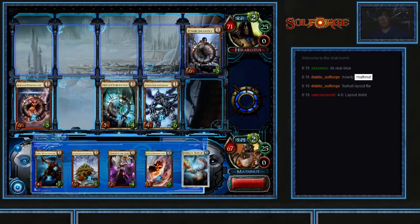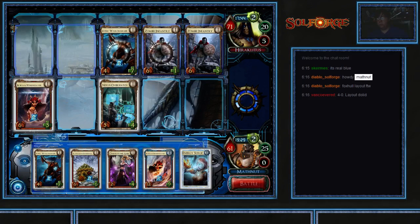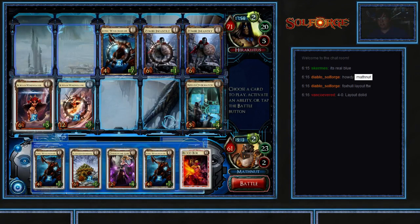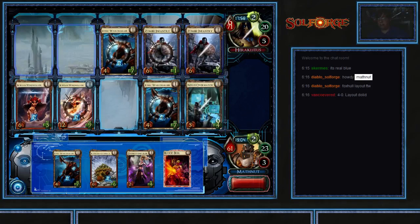A free Energy Surge! This turn I'm likely going to Energy Surge. Drop Borean Windweaver, move Nexus Overwatch to lane 5, and I'll figure out what other play I make when I see what I get off my Energy Surge. Drop the Herb, Energy Surge — I should've done that first, just in case. Drop my own Ionic War Charger. And turn.